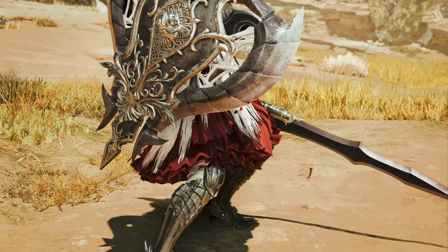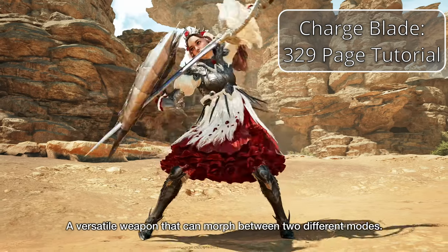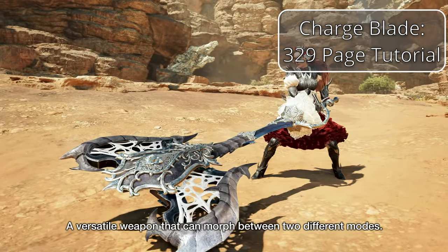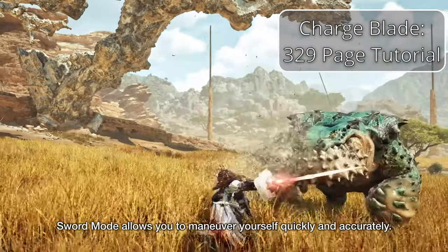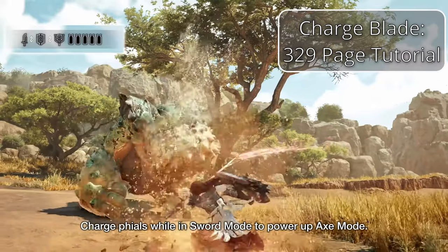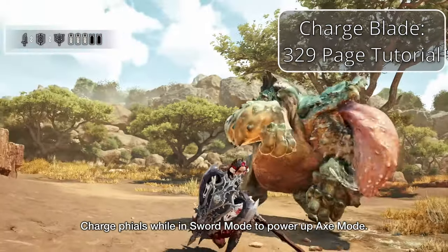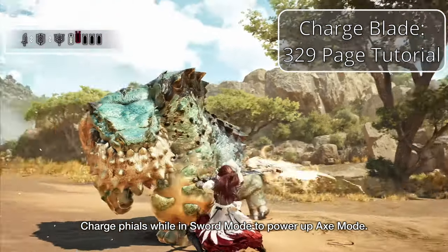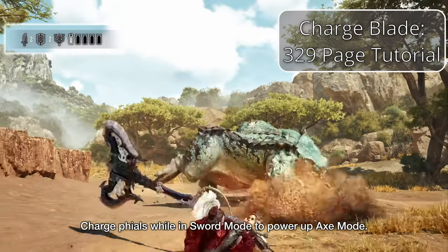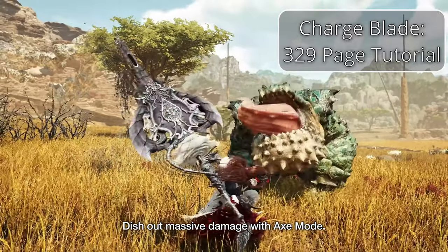The third skill weapon is Charge Blade — arguably the most complex weapon in the series. It's basically Sword and Shield on steroids. You transform between a quicker sword and shield mode and a heavier, harder-hitting axe mode. You use sword mode to build up energy, store it in your phials and your shield and sword, then use axe mode to unleash devastating blows that make those phials explode on the monster. This weapon is the hardest to learn — it has a ton of combos and gimmicks — but becomes incredibly fluid and rewarding once you get it down.